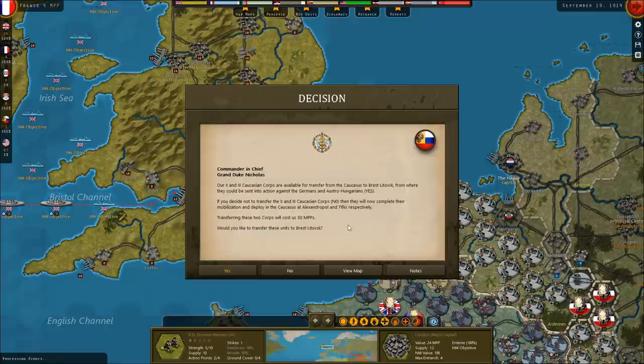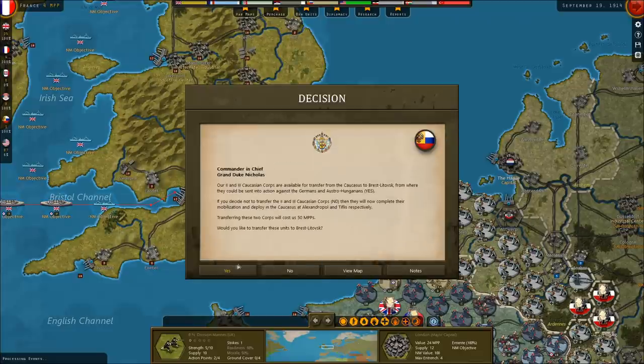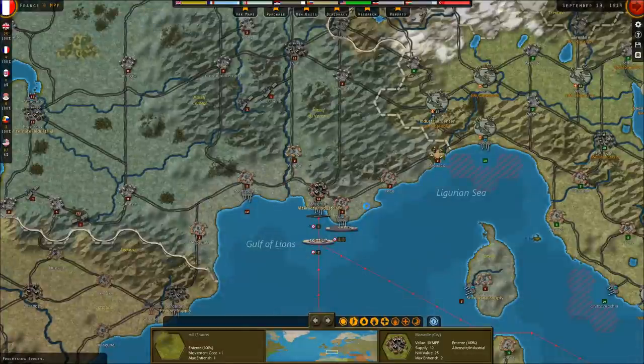Our 2nd and 3rd Caucasian Corps are available for transfer from the Caucasus to Brest-Litovsk, from where they could be sent into action against the Germans and Austro-Hungarians. If we decide not to transfer them, they will complete their mobilization and deploy in the Caucasus at Alexandropol and Tiflis respectively. I'll take the units, at least until the Ottomans join — hopefully not for a little while.